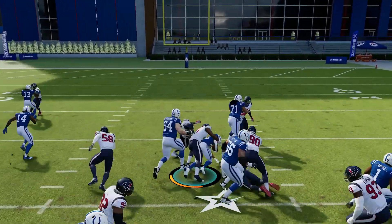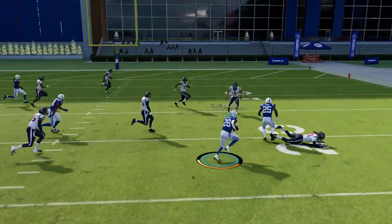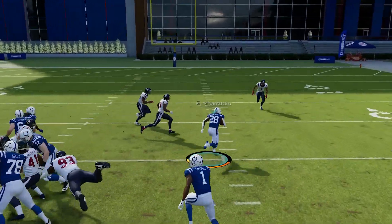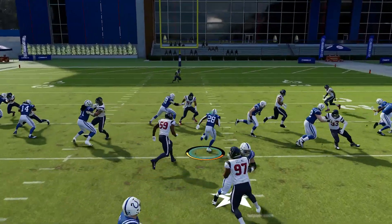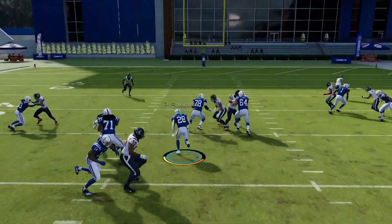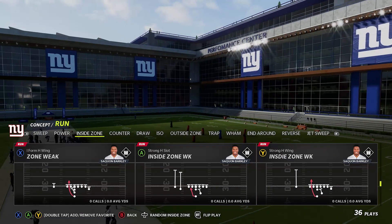You can also use this one out of shotgun as well. All the other runs I recommend staying under center with, but the 0-1 trap is actually very good out of shotgun. It's a great way to keep people honest when you have a nice pass game out of a shotgun formation and you're mixing in that 0-1 trap. There are really wide running lanes with this run — the blocking just sets up nicely.